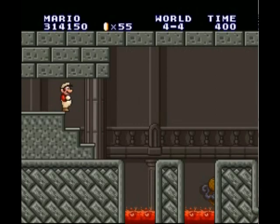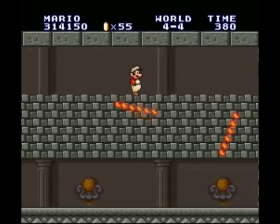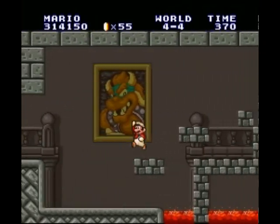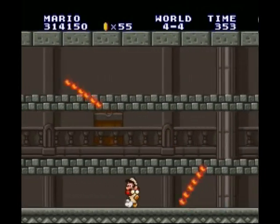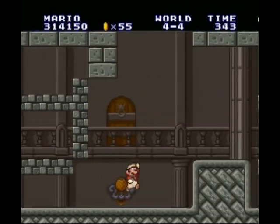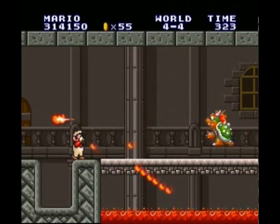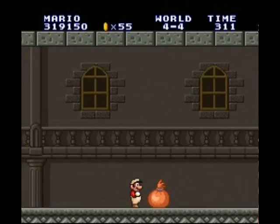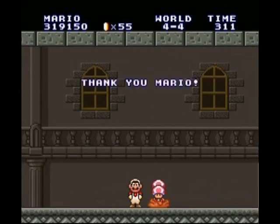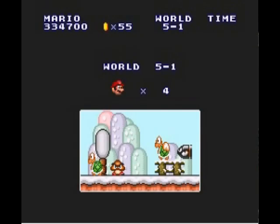Here we go with World 4-4, the castle of this world. This one introduces the concept of the maze — not so much a maze as going in the right order. When you hear a little ping sound, that means you went the right way. If you didn't, you'd hear a loud buzzing sound, and basically the whole thing repeats itself over and over until you get it right. As long as you go the way I did, you should be fine. The last castle level is also a maze level and that one is especially daunting. The only difficult thing here is there's no item, so there's no way of becoming Super Mario if you come in as Small Mario.